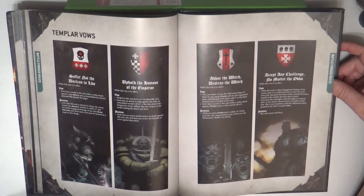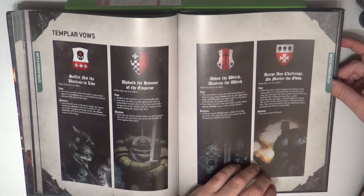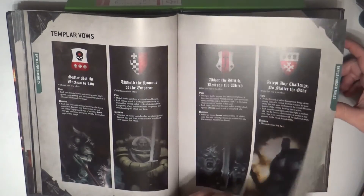It's interesting because you have a positive and a negative. For example, let's read the first one: each time this model in this unit makes a melee attack against a non-vehicle unit, a modified roll of a six automatically wounds the target — super good. But each time this unit selects to charge, the closest enemy non-aircraft unit within 12 inches and not within engagement range of any Black Templars unit from your army must be declared as a charge target. So you are forced to charge the closest unit.